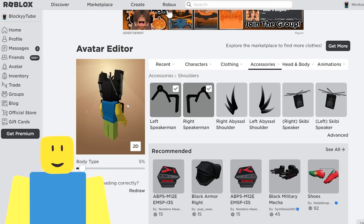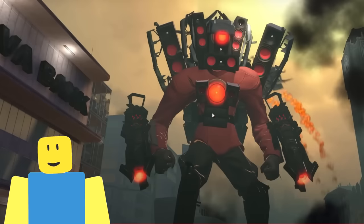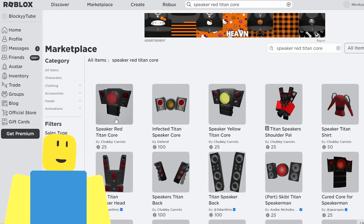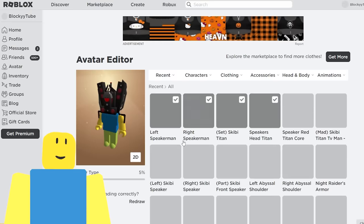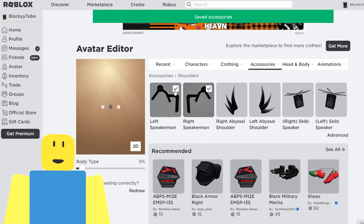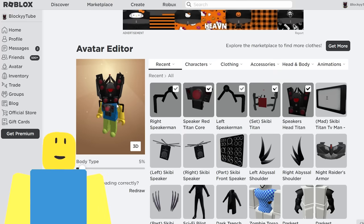Now let's go down to the body — the head is complete and the shoulders are complete. What does the Titan Speakerman have on his body? He has a big red core right there — that is one of the biggest parts of the Titan Speakerman. So let's look up 'speaker red titan core' in the marketplace. That is perfect — it's got the red core and everything. I like the red one because it goes perfectly with the outfit. It gets rid of the shoulder when you add it, so we go back into accessories, shoulders, advance, paste the ID, and that gets our shoulder back. Now we have the head, shoulders, and the speaker red titan core.